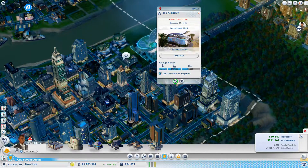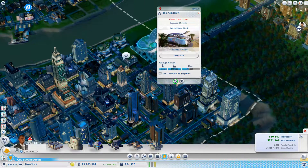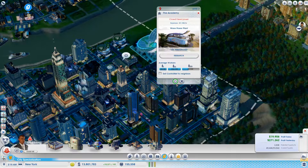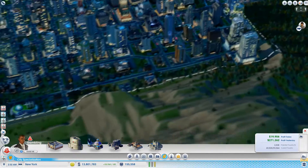Closed — needs more power. I don't know why it's needing more power. Let's stop selling this power and see what it does. It might help us out. I don't know — it should be getting enough power, I feel like.